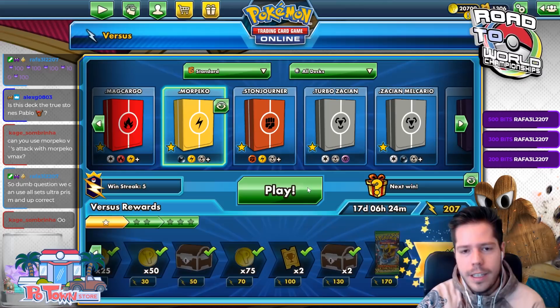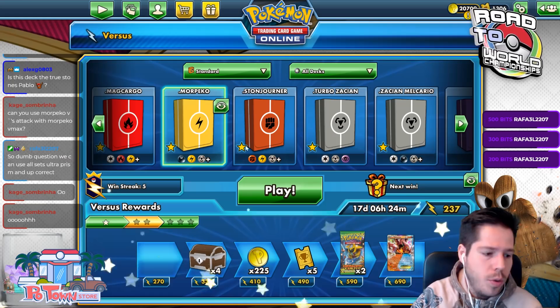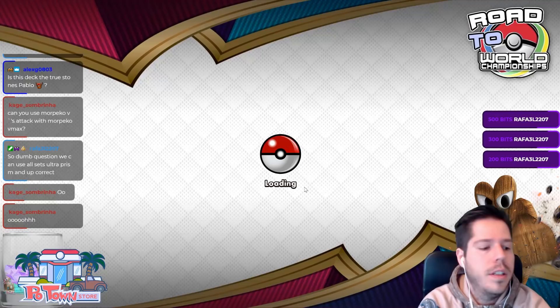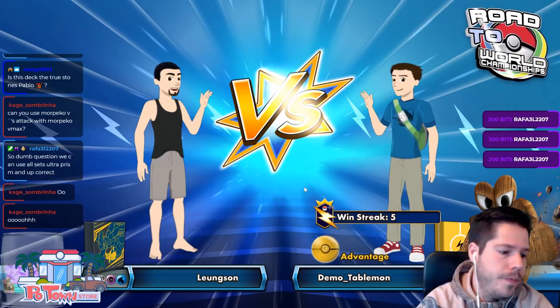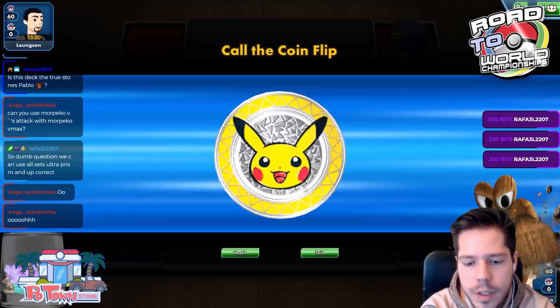This is literally the first game I've played with this deck. Ultra Prism-on is the current standard format. I had the Memory Energy — that's why I was able to use Electro Wheel with the VMAX.